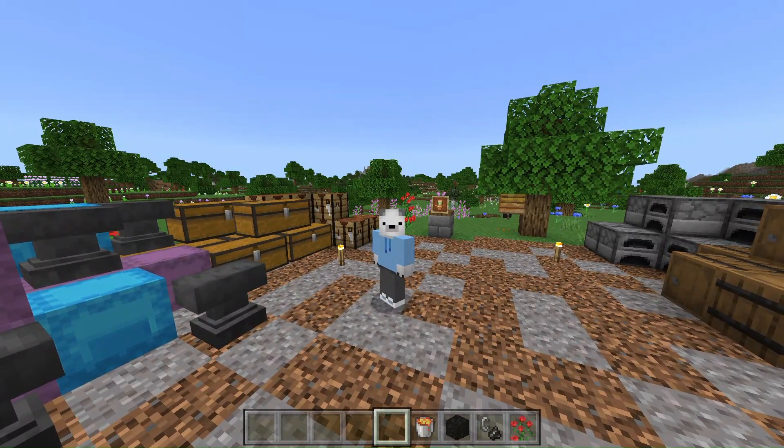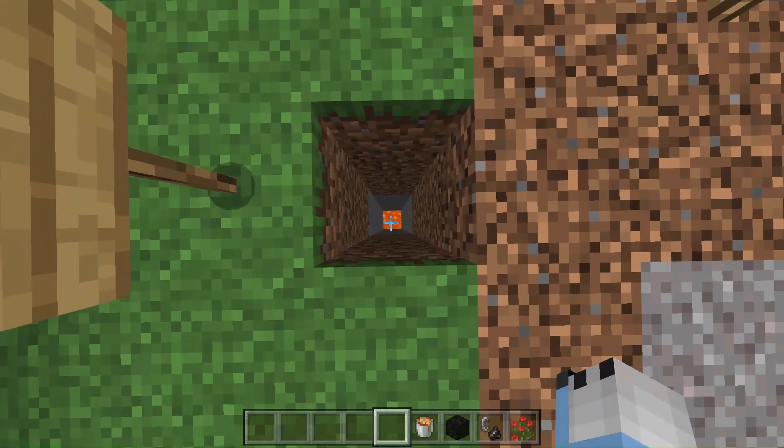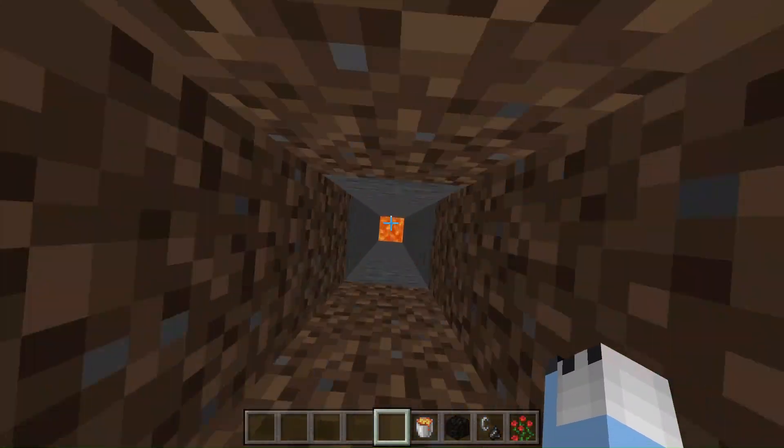The sixth mistake that I see a lot of people doing is mining straight down. Because when you mine straight down, it's the most efficient way to mine down — except for its efficiency — until you fall into some lava.